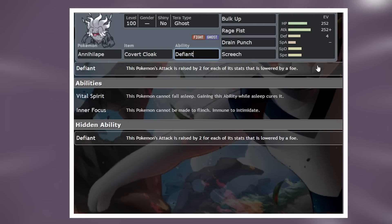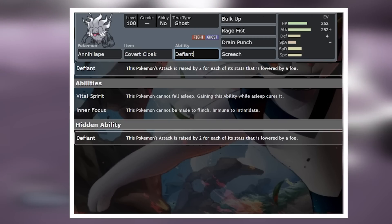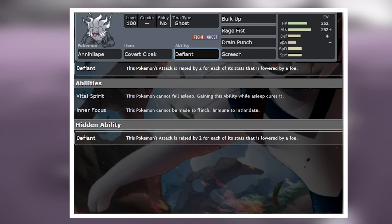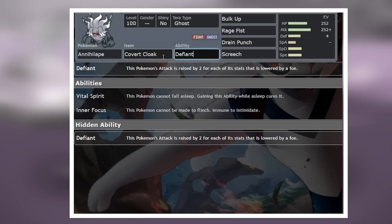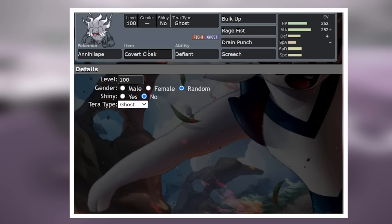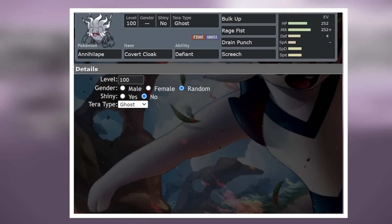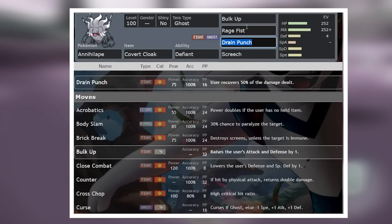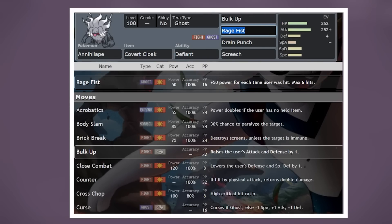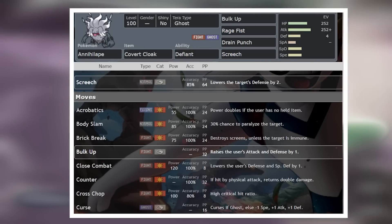When it comes to the ability, it's kind of up to you. Defiant is probably the best bet, in case it learns some kind of move that can lower your stats. Unnerve or Spirit feels pretty pointless, Cinderace probably won't have any sleeping moves, and Inner Focus is again not necessary because you won't be flinching due to Covert Cloak. We're running Tera Ghost because we want to shed those fighting weaknesses — we don't want to get hit by Acrobatics and Zen Headbutt super effectively once we get a chance to Terastallize. So the key to this will be bulking up, healing up with Drain Punch, and using Rage Fist when you've taken enough hits to just wipe out that Cinderace, after of course you've already hit it with some Screeches.